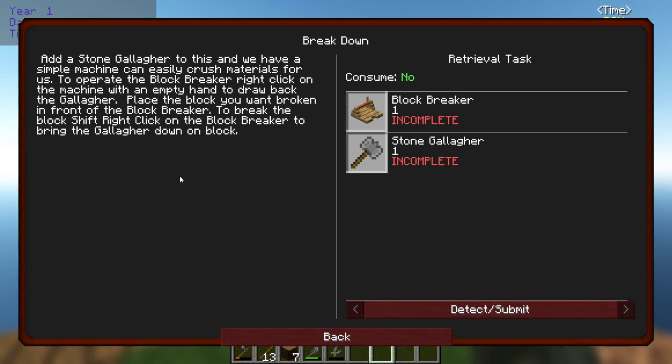Add a stone Gallagher to this and you have a simple machine that gives you collection materials. To operate the block breaker, right-click on the machine with empty hand to draw back the Gallagher, place the block you want broken in front of the block breaker, then shift right-click on the breaker to bring the Gallagher down on the block.